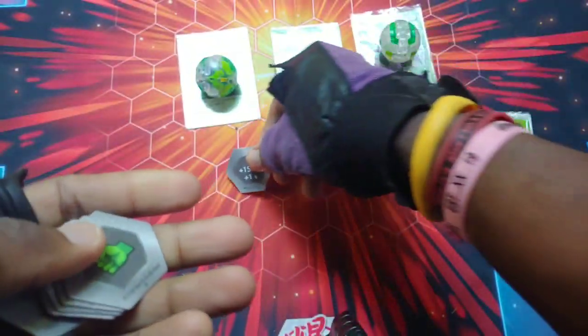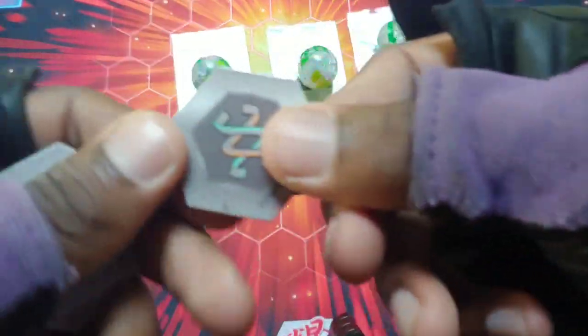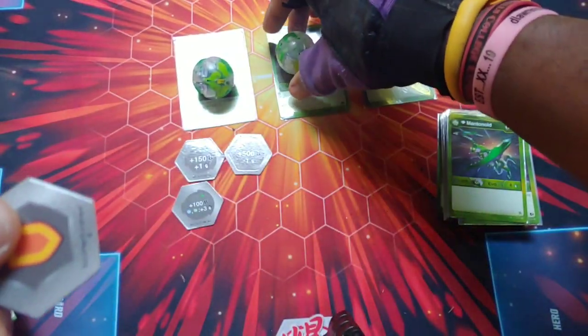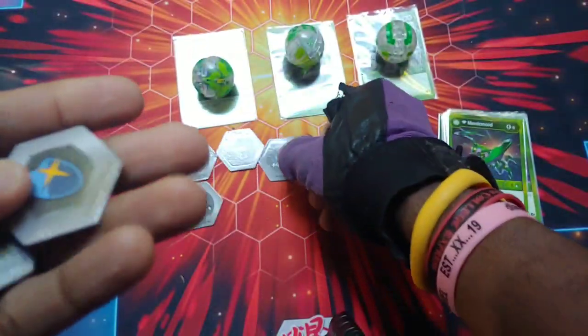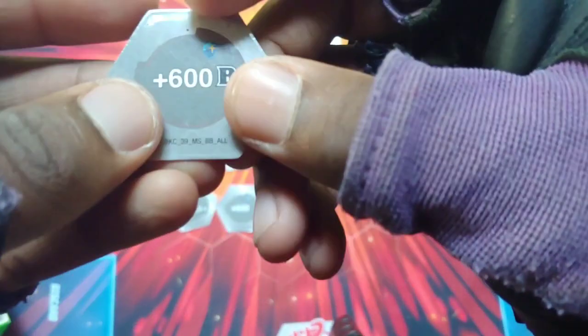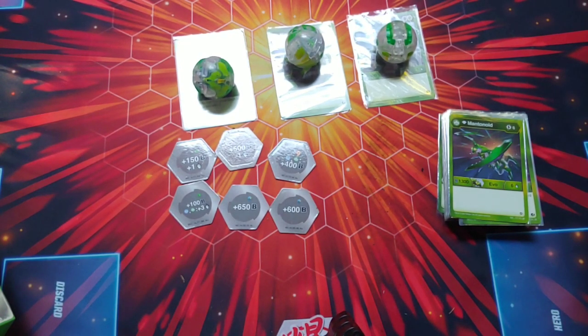The last thing is the cores. We've got a plus 150 and plus one for the fist, another fist, plus 100 — and if it's Aquos or Ventus, plus three for damage on the Helix. Plus 500 minus one is a really good one. Then a shield with Aquos/Ventus plus 400, a magic shield with plus 650, and another at plus 600. If they land on those, they're all starting out around a thousand, which is pretty crazy.